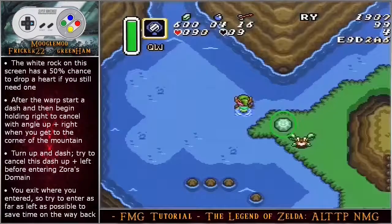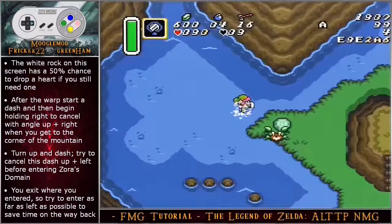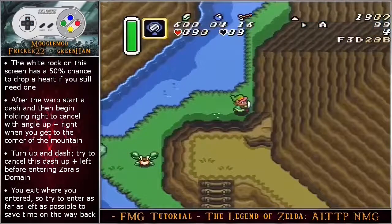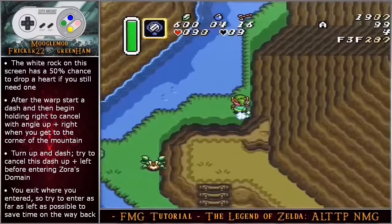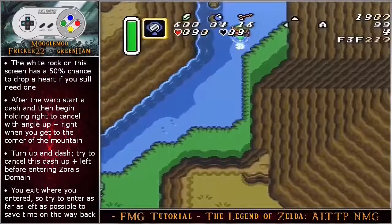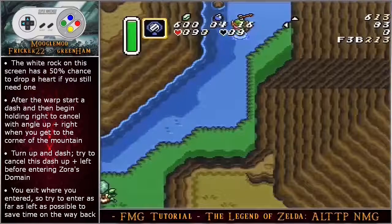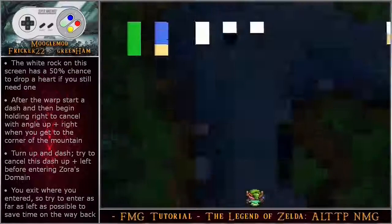If you warp lower you will nudge on the next screen, and if you go higher you will lose movement by dashing into the shallow water. The white rock on this screen has a 50% chance to drop a heart if you still need one. After the warp, start a dash and then begin holding right to cancel with angle up right when you get to the corner of the mountain. Turn up and dash — try to cancel this dash up and left before entering Zora's domain. Dashing into a mosaic transition will cause additional lag, but if you cancel too early that time save won't matter. The reason you want to enter as far left as possible is that you exit Zora's domain on the same pixel that you entered, so transitioning from further left will save movement on the return trip.